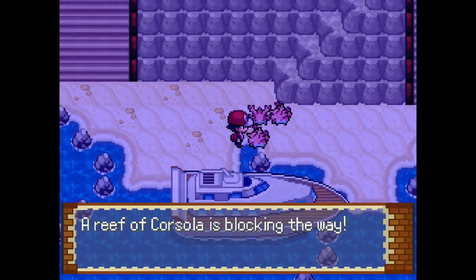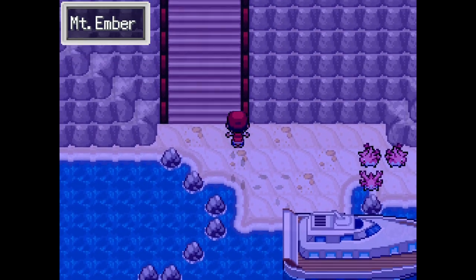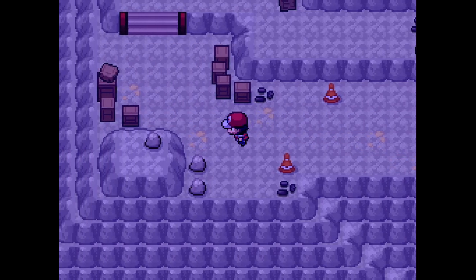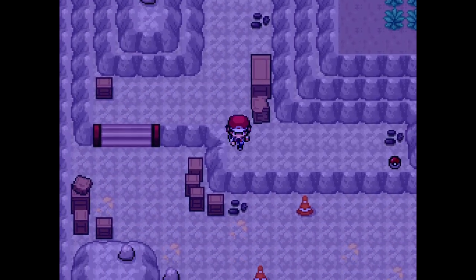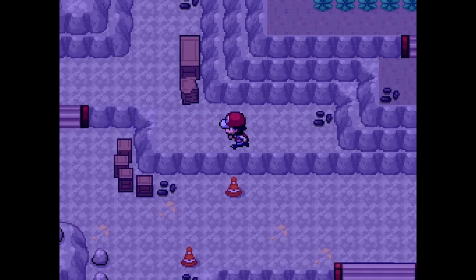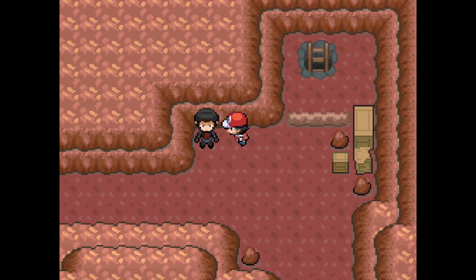We can find Cyndaquil and Gible here - that's beautiful. A reef of Corsola is blocking the way. And there's the boat we're after. Don't use another one. Ooh, a free Firestone. Usable eventually. What can I find here? Oh, no Pokemon here. Got it, it's just battles.